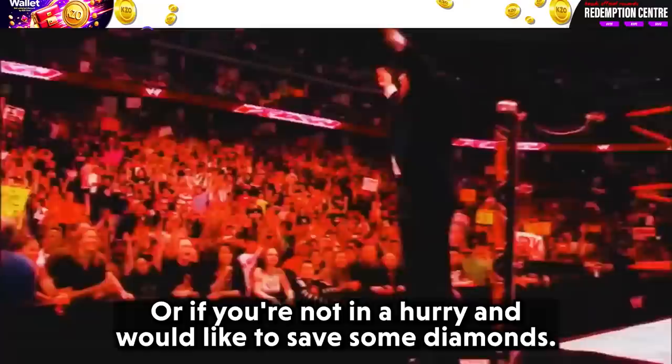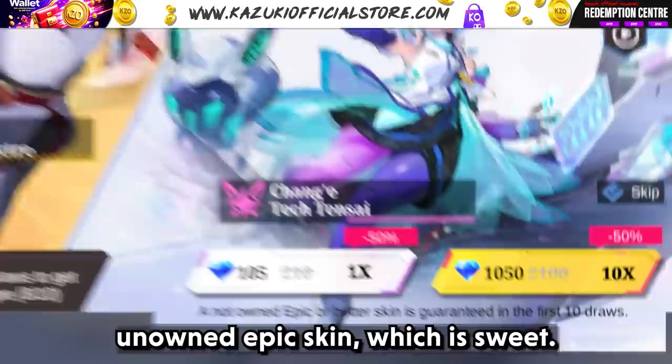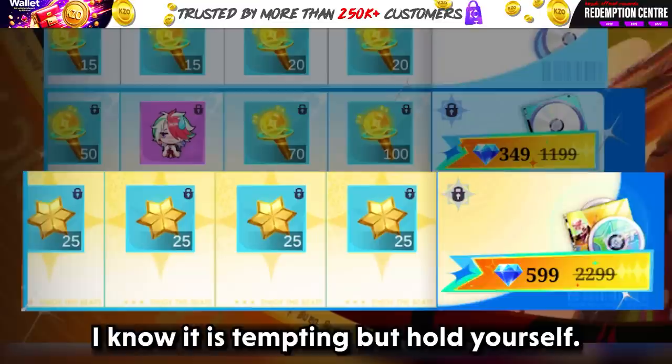Or these sweet records and spawns. Or if you're not in a hurry and would like to save some diamonds, you can get the same 349 diamond pass on the 23rd, which is the date the Aspirants phase 2 will go live. If you haven't drawn in the event yet, you will be getting an unowned epic skin, which is sweet. If you have already drawn an epic skin, that is also sweet. But again, don't buy the Painted Skin tier. I know it is tempting, but hold yourself.